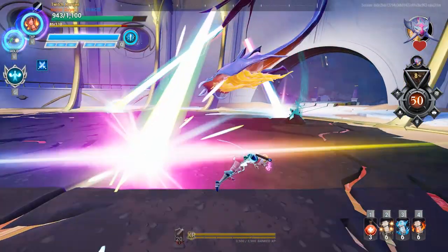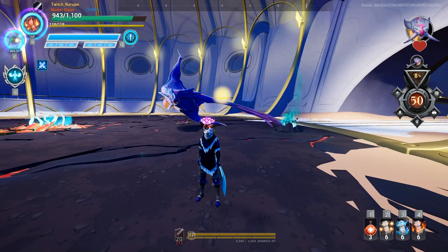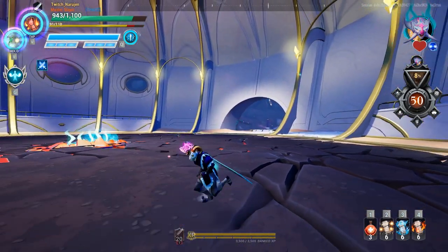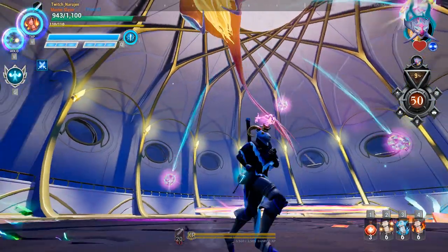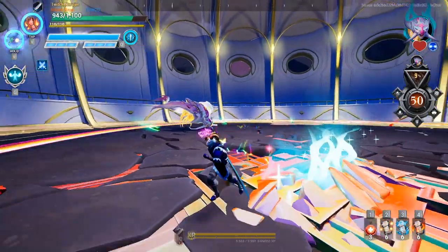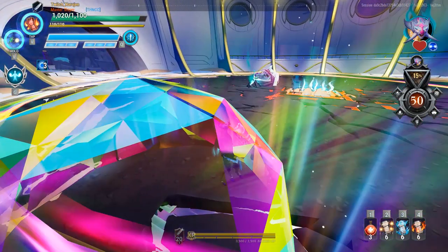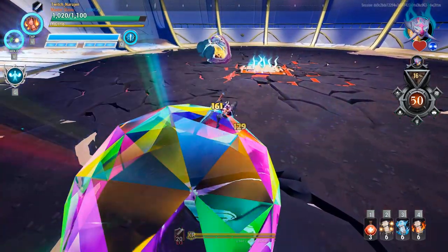The first aether charge attack is as it enters its aether charge state. It will start out the same as one of its regular attacks — it will fly around in a small circle before disappearing, but instead of abducting you, this time it will leap out of the ground and soar through the air before slamming into the ground. There will also be a radiant ring that spreads outward. You can jump over it or dodge through it to avoid it, but if you don't, it will trap you in a radiant dome, which you can break by doing damage to it.